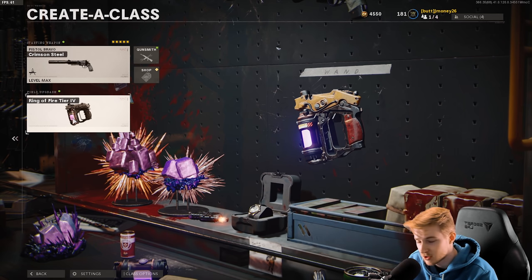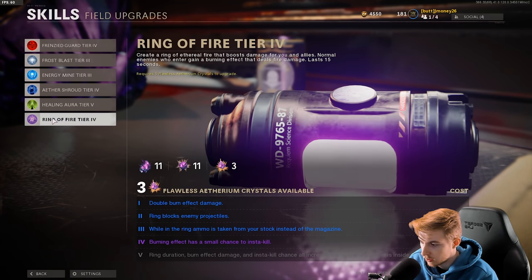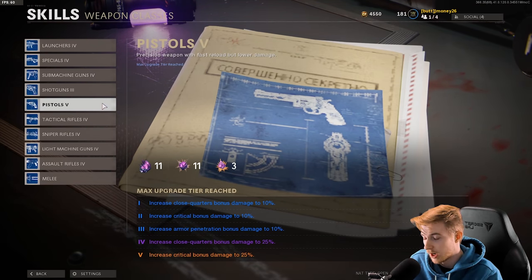I usually use Aether Shroud because I get myself cornered a lot in Zombies. But Ring of Fire should help us get criticals faster. When we don't have to reload, we can just sit in Colonel's office and take them all down. Let's see if we can upgrade it — oh, we don't have enough. We're getting close to getting everything upgraded. And I do have my pistols at level 5, so hopefully that helps us get criticals done a lot faster.